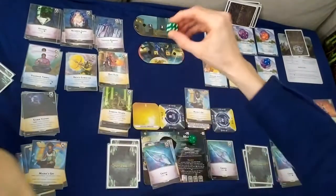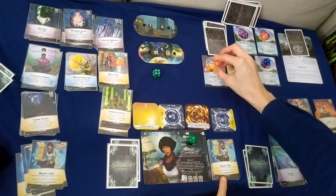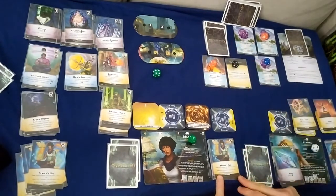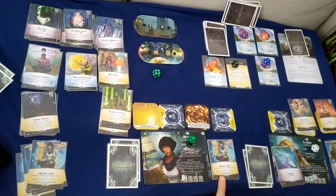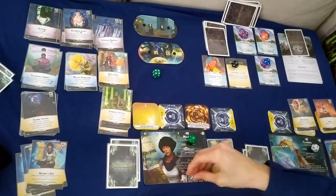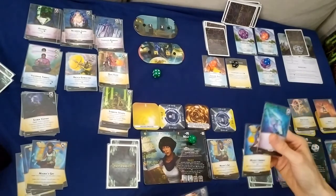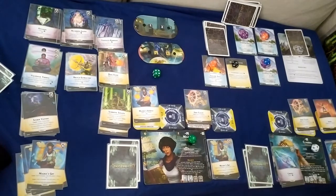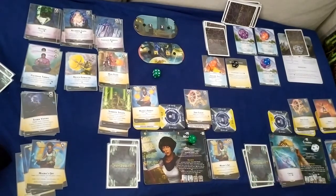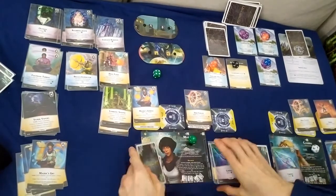Masra's turn: cast Masra's Gift for four damage, hitting the minion to six. Any ally gains one charge or one life — gain a charge for Claudia, also gain a charge for casting off breach three. Prep Dust Scholar and Masra's Inferno, spend four ether on two charges. Draw back up to five.